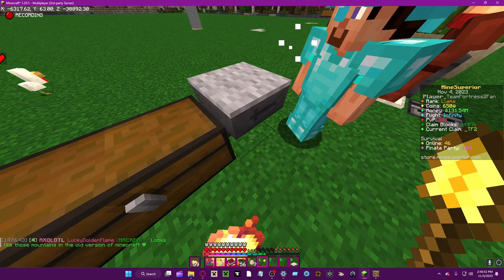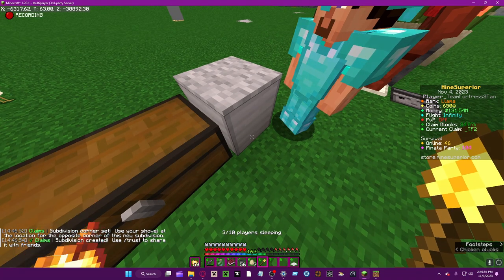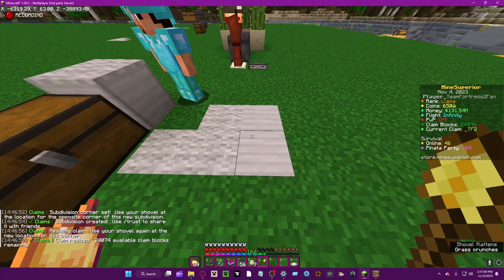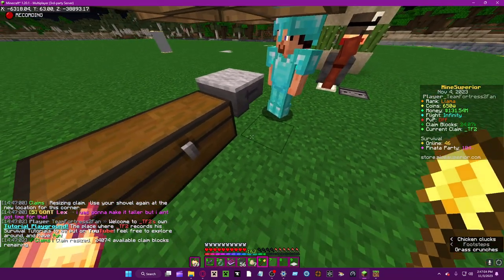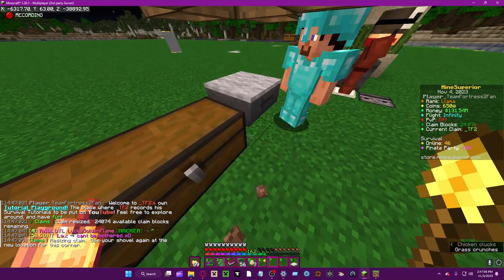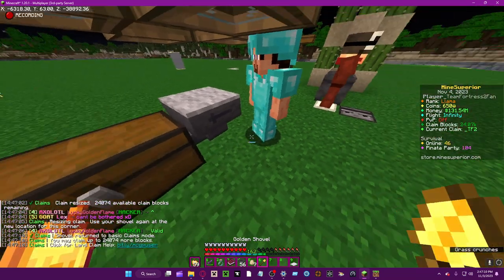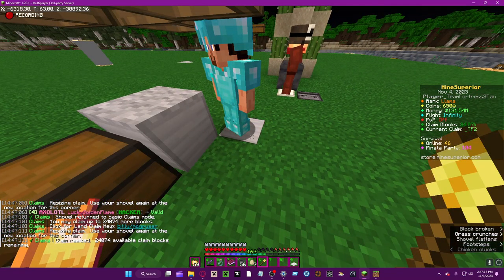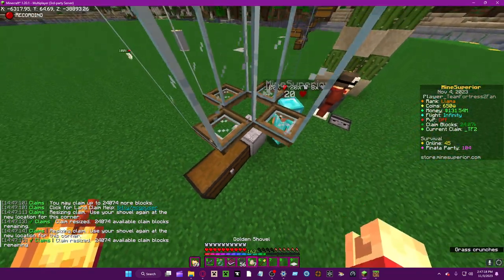You just right-click and then right-click again. If you accidentally do it wrong, you can always just put it back — it's always one. Then you can configure it; let's say you're doing a 2x2, you can configure it to 2x2, and then back.